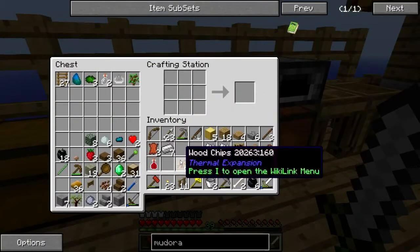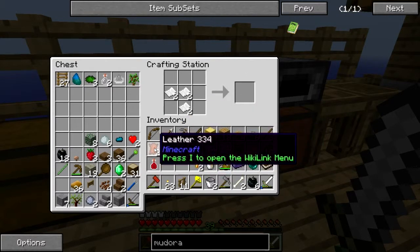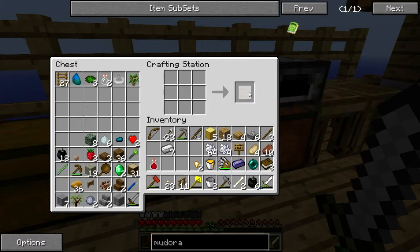Make the paper first - there we go. All right, now we can make the bookshelf.